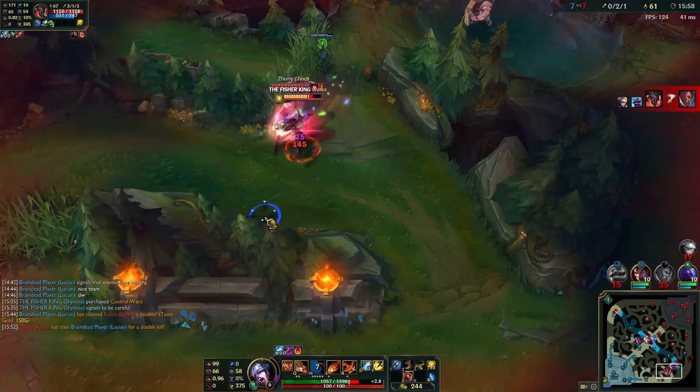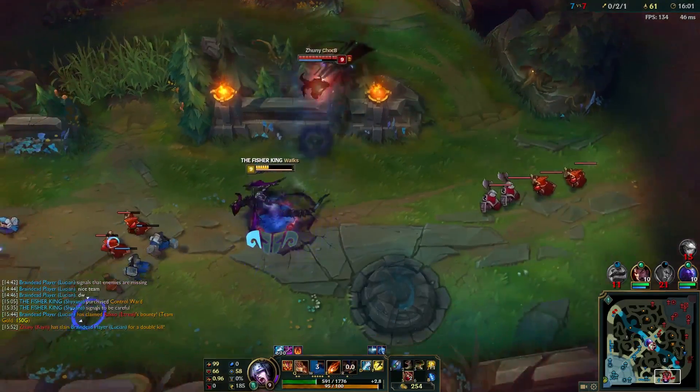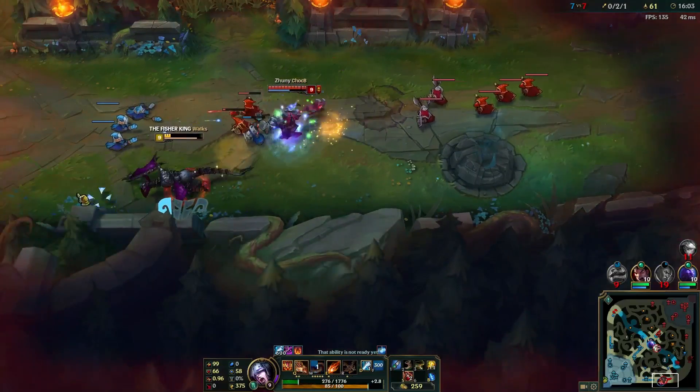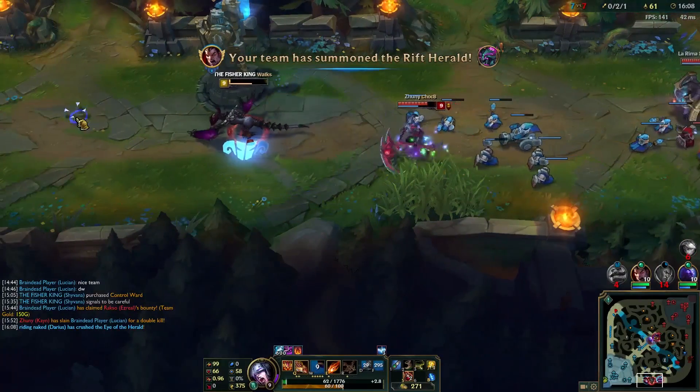Shyvana's ultimate is her most impressive ability. She transforms into a dragon, launching herself into battle against her enemies and trailing fire behind her. The extra power it offers her abilities makes it a hugely impactful move.